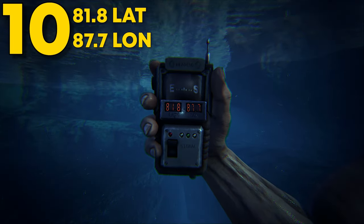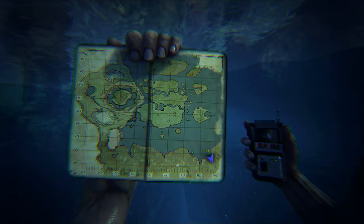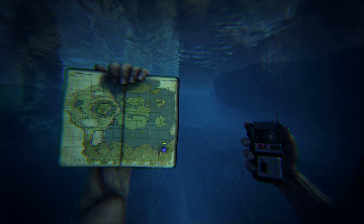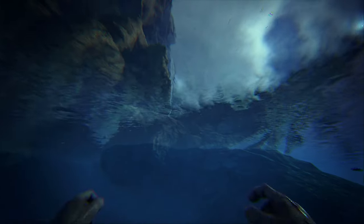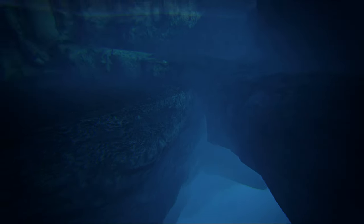Coming in at number 10, this can be found at 81.8 latitude and 87.7 longitude. These rat holes are not in order from worst to best or best to worst. Found on the redwood's edge, this rat hole is very hidden. With a bigger style entrance, this rat hole will take more defense to defend.